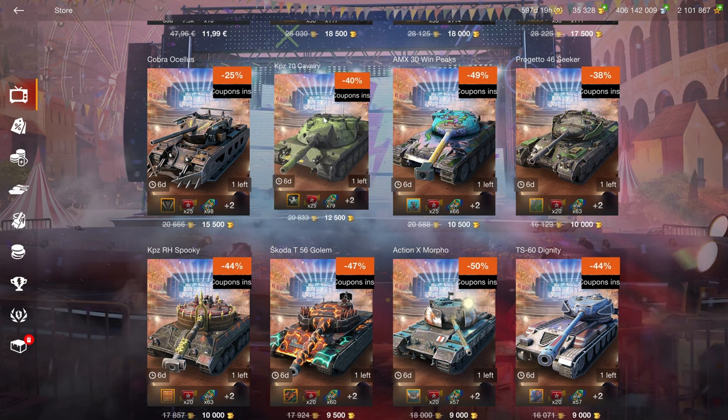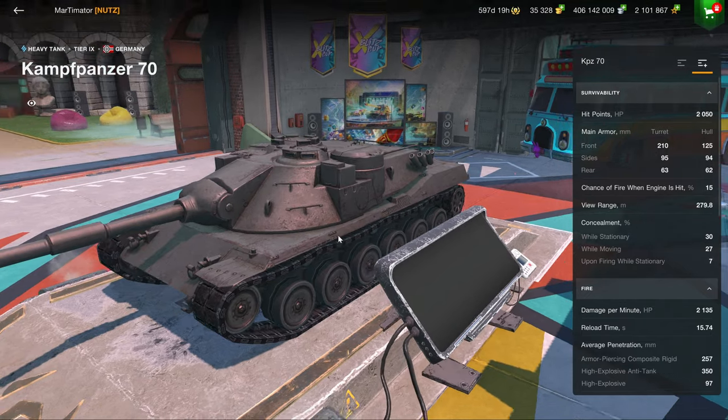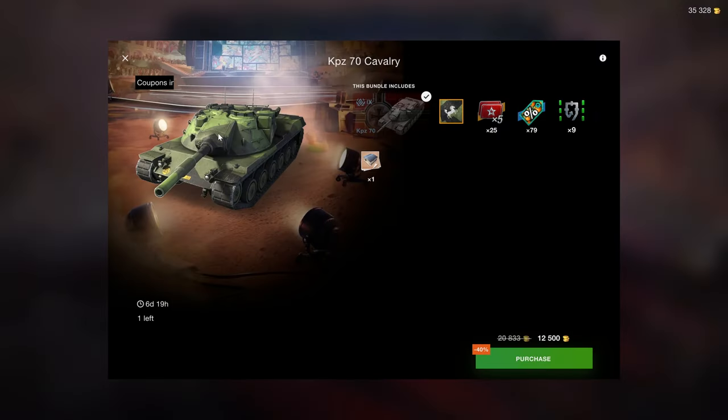The Cobra is a meme tank at best — don't recommend that one whatsoever. The Capacit 70T used to be a very great vehicle a couple of years ago but now it's very much there in the game, so tier 9 at 12,500 gold could be a decent price if you want to collect it.